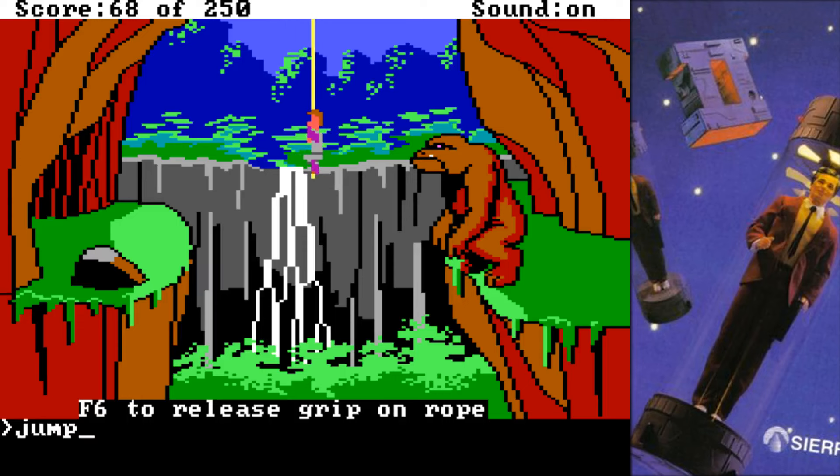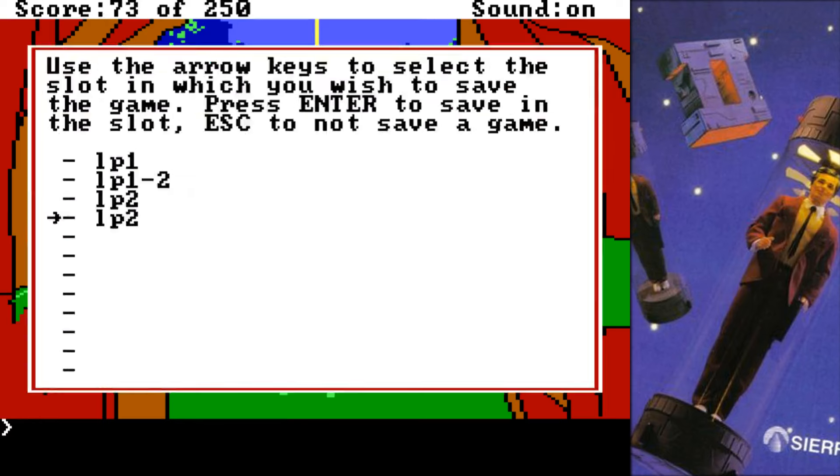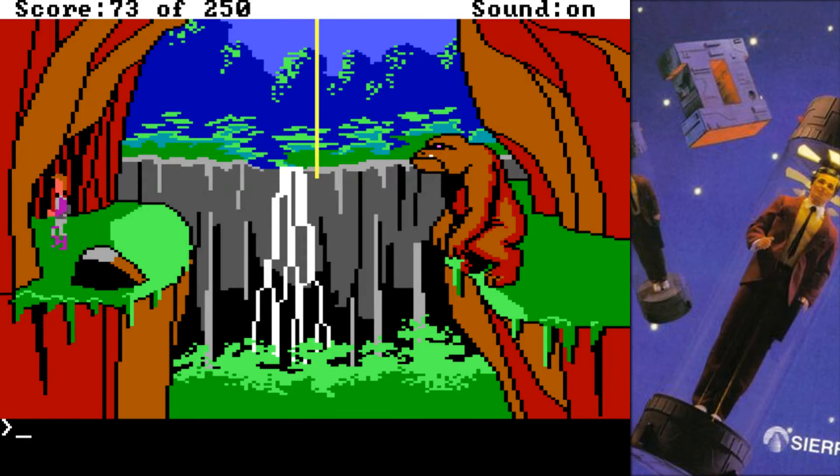We've got to wait until this starts going a little faster — we're almost there. That's really swinging now. Is there another stage of swinging? Perhaps not. So let's go when it's at the far left. Nice, we made it! Let's save that game one more time — classic Sierra style, you always got to save that game.